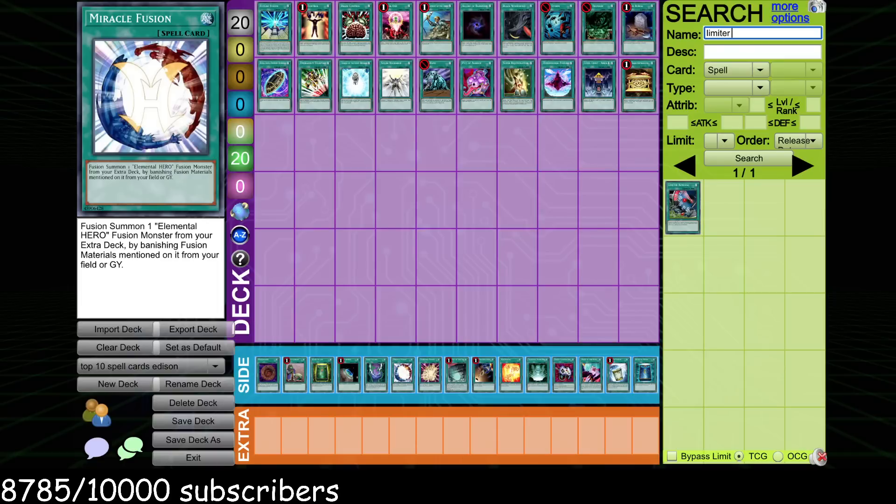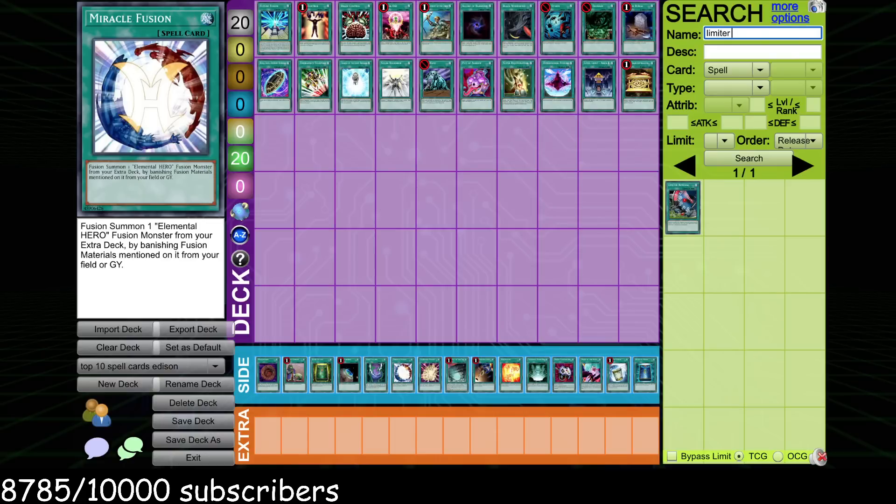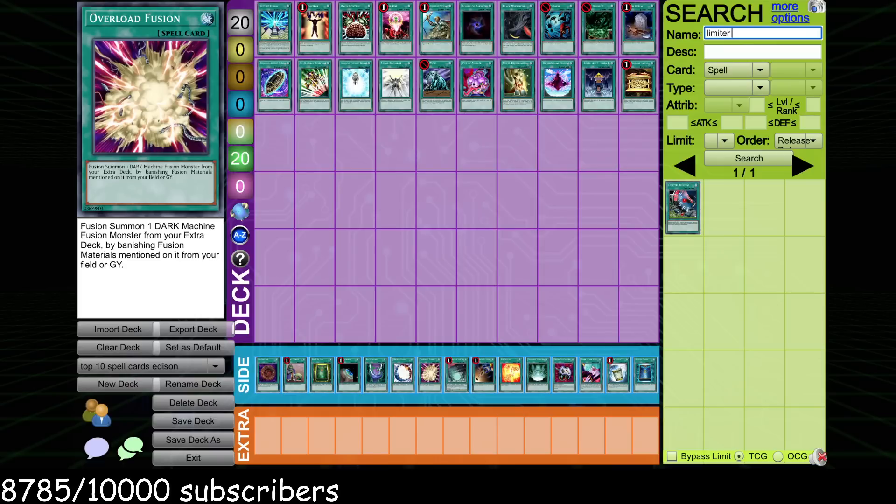Dark Calling and Miracle Fusion — very busted. Miracle Fusion has seen a ton of success and you cannot understate the power of this card. The only thing is they're pretty limiting in the decks you can play them in — they really only go in one deck. Miracle Fusion is probably a better card in terms of actual results than Level Limit Area B and Defissure, but in terms of how impactful and versatile the cards are, Defissure and Level Limit Area B kind of edge out Miracle Fusion. Raw power level, Level Limit Area B is just a stronger card than Miracle Fusion.